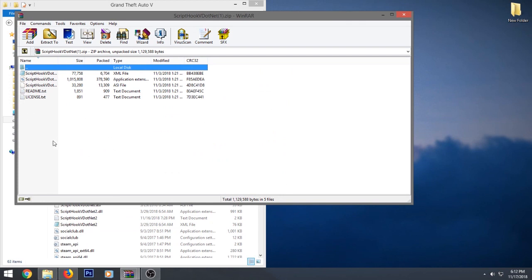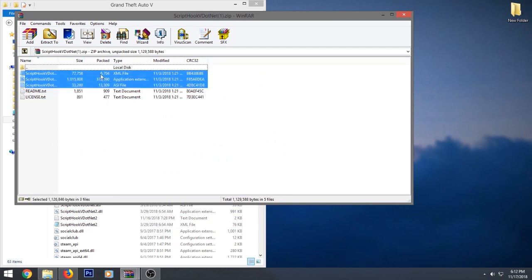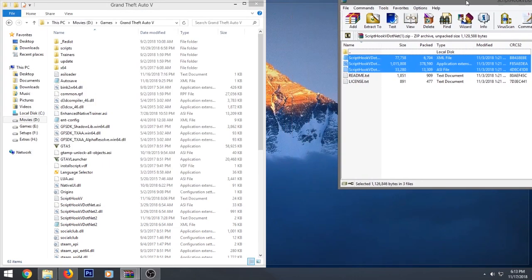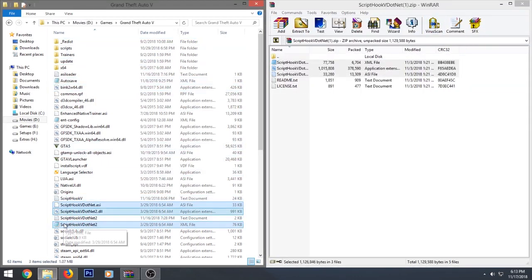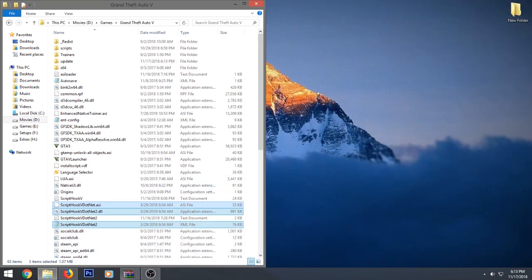Now we need Script Hook V .NET. Take everything from the folder except the readme and license — you don't need those. Put everything into your GTA5 directory and you're done. Close that folder.